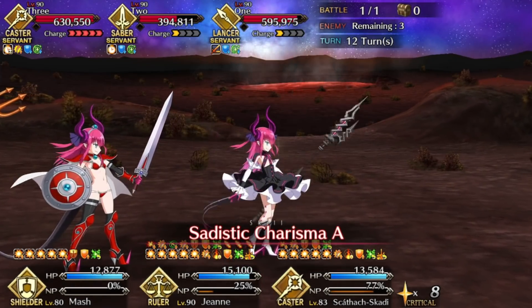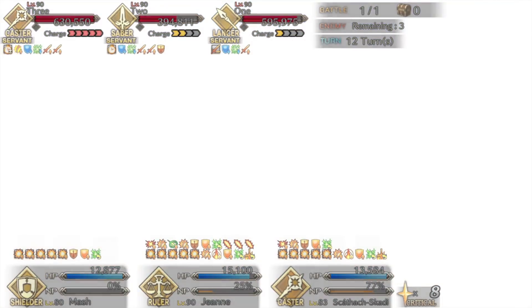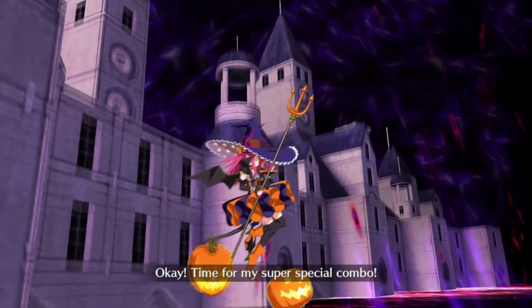If at any point you fall short of Altrium, keep listening and hit up the next free quest that comes up. There's some backtracking in the event, and you'll get the opportunity to have a head start in some missions anyway. With all that said, let's go baby mode.